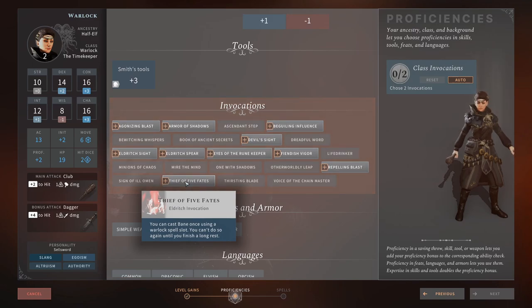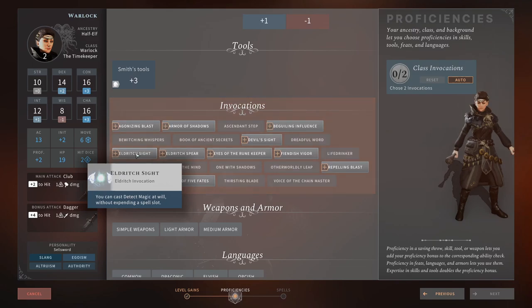Thief of the Five Fates — cast Bane once using a Warlock spell slot per long rest. Bane is a 3 out of 5 spell in general, but using a passive slot for one cast per long rest isn't worth it — 1 out of 5. Eldritch Sight — cast Detect Magic at will without expending a spell slot. Detect Magic isn't that costly anyway and isn't very useful in these campaigns currently — I'd give it a minus 5 for using a passive slot on it.